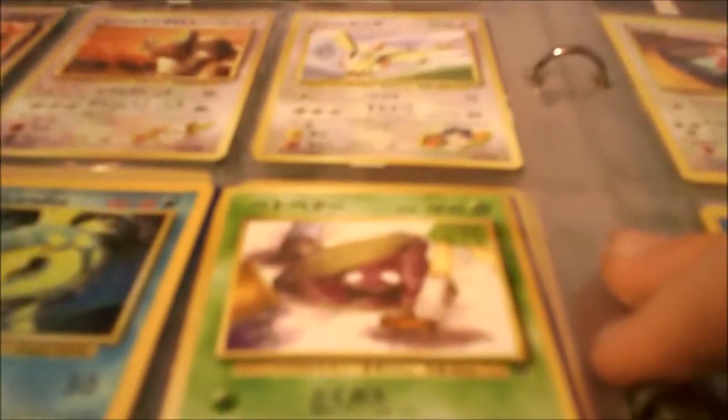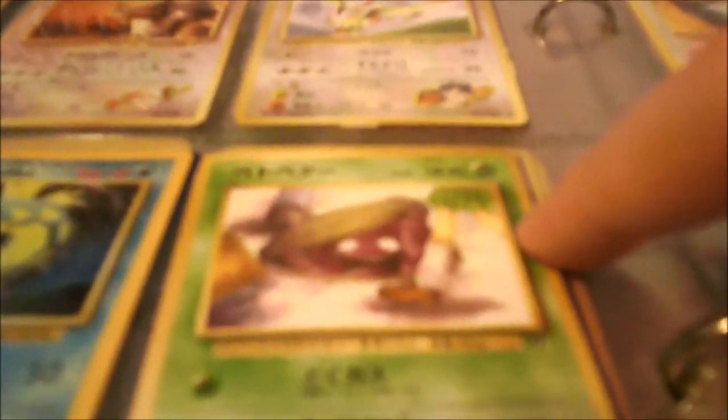Next we have a Dark Vaporeon, Sabrina's Jynx, Blaine's Tauros, Koga's Pidgey, Squirtle, a Holographic Gyarados, a Japanese Grimer, an Electrode, a Pidgeot, Porygon, Rocket's Porygon, Rocket's Meowth, and a Rocket's Moltres — that was an amazing pull back in the day. This is bringing back memories. We have another Psyduck.